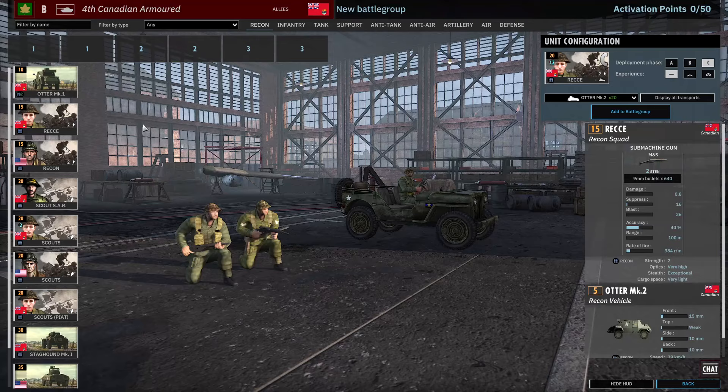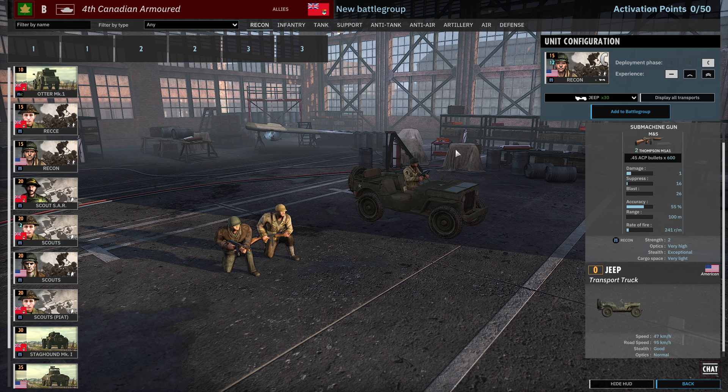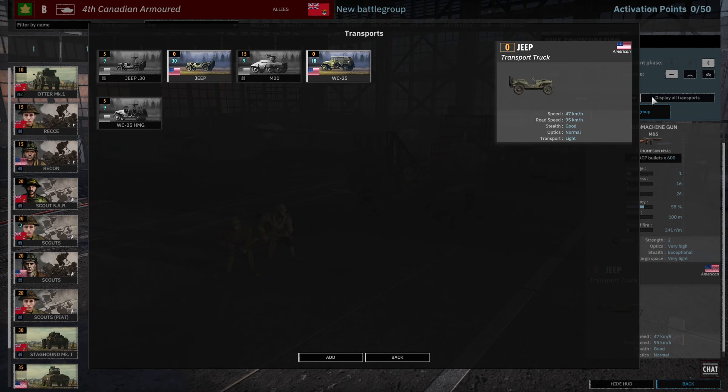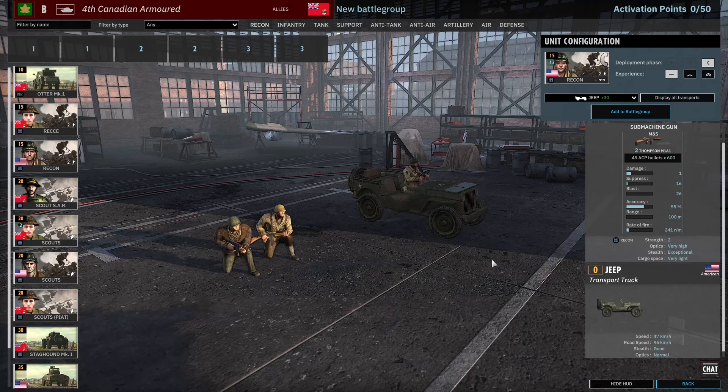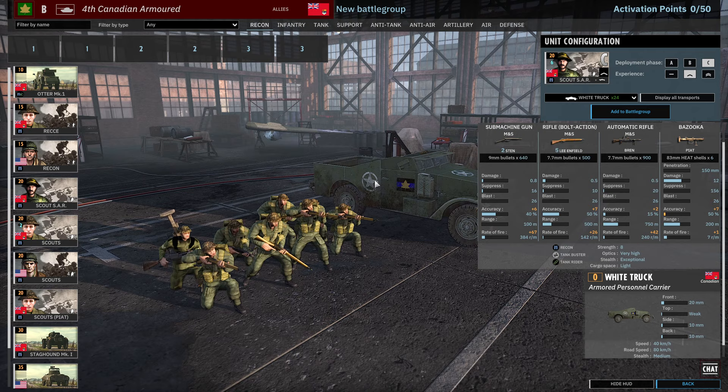Then we have the Recon from the Americans. This division does get a bunch of Americans but they will come in either Phase B or C. The Recon here has a range of transports: the Jeep 30 cal, M20, WC25 HMG. But you'll notice that the availability on these is only 9, which means you are forced to vet the Recon if you want to be able to bring them in.